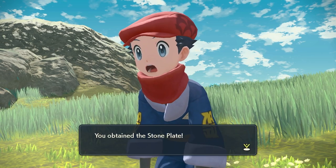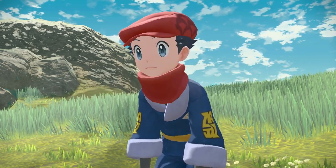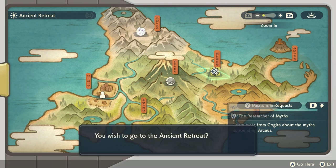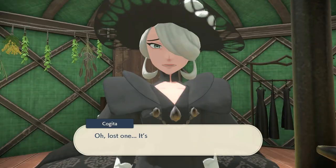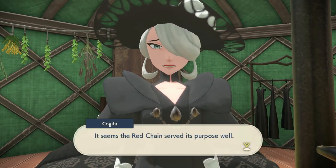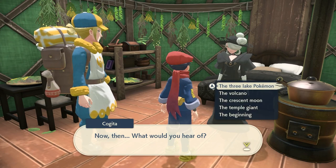After this sequence, you'll go to the Ancient Retreat with Volo. He'll introduce you to a character called Kohita, who gives you five clues for five different plates. Four of these clues refer to legendary Pokémon. You're going to see the three Lake Pokémon — Azelf, Uxie, and Mesprit — then the Volcano, which refers to Heatran, the Crescent Moon, which is Cresselia, and the Temple Giant, which is Regigigas.